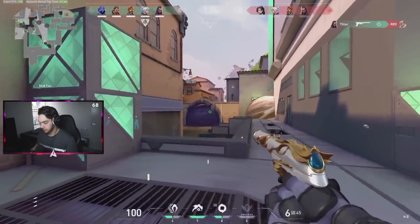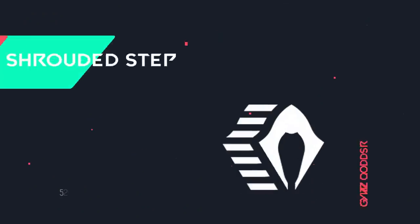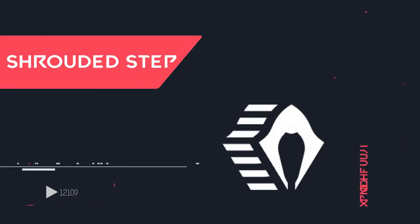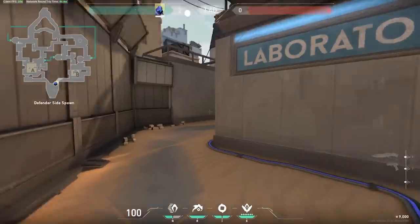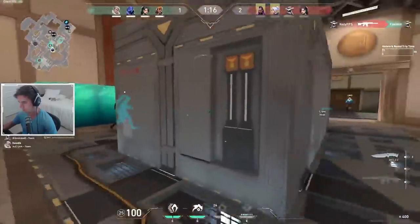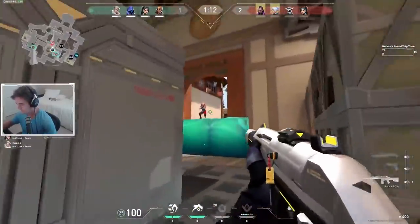Now before we hop into how to destroy your opponents with Omen, let's fully understand his abilities and how to master them. Omen's first ability is an interesting one with a lot of potential — it is called Shrouded Step. This is a very unique ability that allows Omen to teleport a short distance after a small delay. It costs only 100 credits and you can buy up to 2 per round. There are some amazing pro tricks you can use with Omen's Shrouded Step that most of the playerbase doesn't even know about.